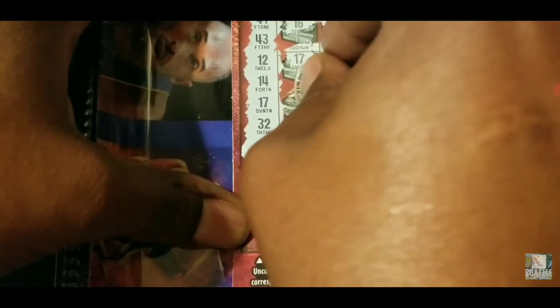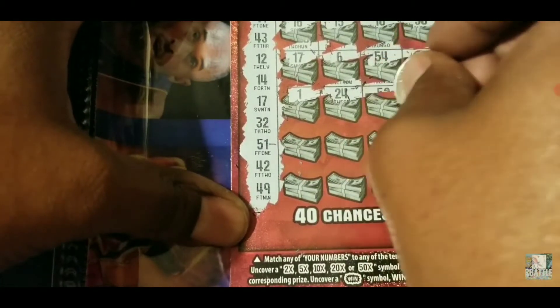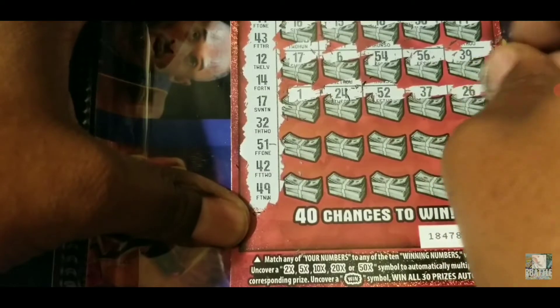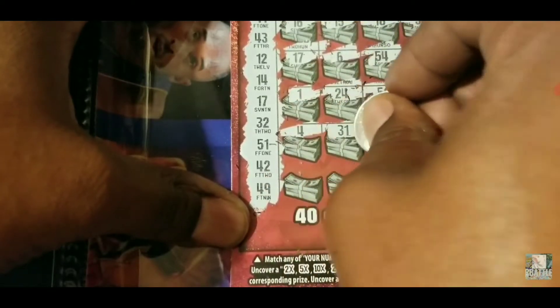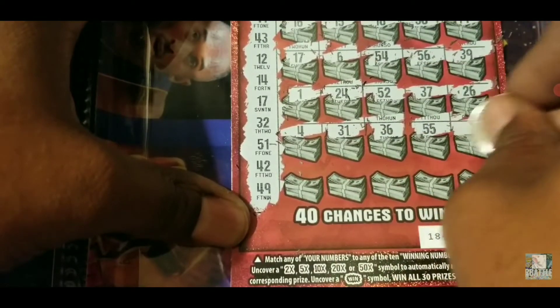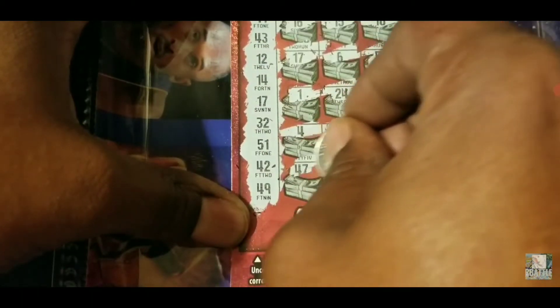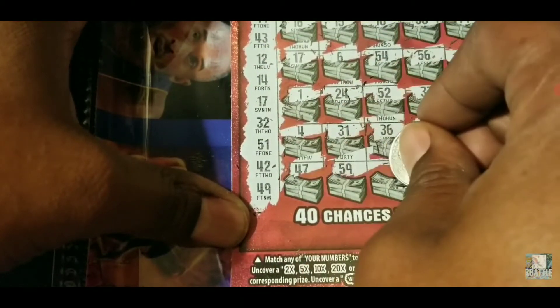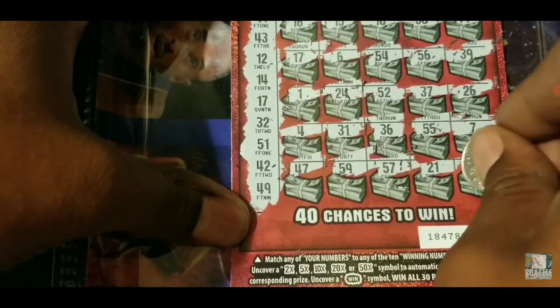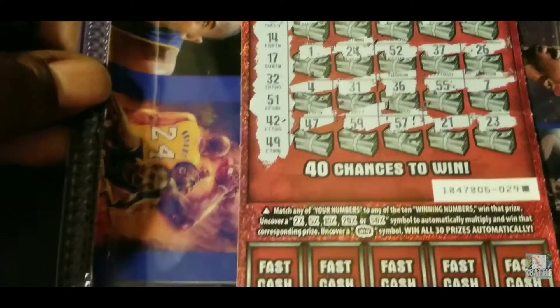Continuing through the numbers: 56, 39, 1, 24. For Kobe: 52, got a 51, 37, 26, 4, 31, 36, 55, 7, 47, 59, 57. Then 21, we know we got a 22, and 23. Let's get past that 22.